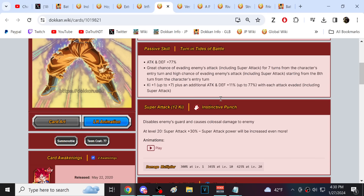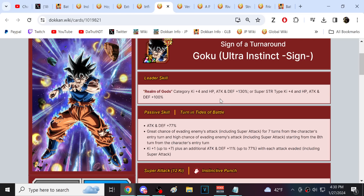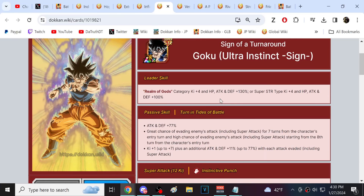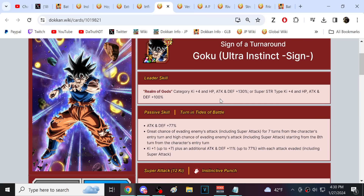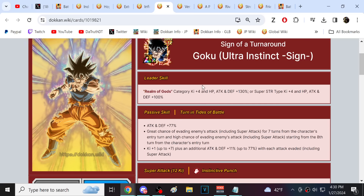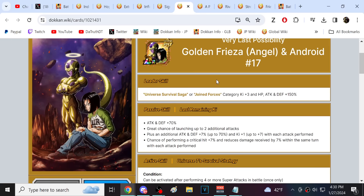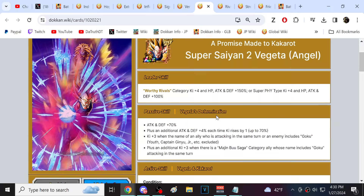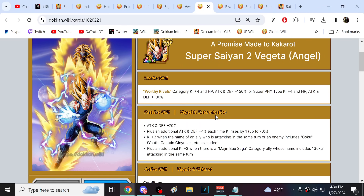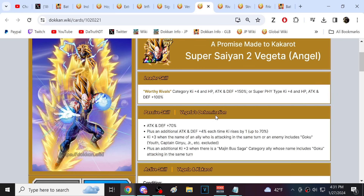LR UI Goku is potentially a top 10 unit in the game with his EZA over on JP. Global should be getting this guy somewhere around July 2nd, 3rd, or 4th - that's when UI Goku should come out on Global Dokkan. As for Angel Golden Frieza and 17 - they're complete zeros, losers. They're probably coming up on an EZA but I can't say for sure when. This Vegeta sucks too, he's terrible. But he's definitely in range of getting an EZA with any celebration, and LR EZAs have been substantial basically throughout the last year - so that's something to keep in mind.